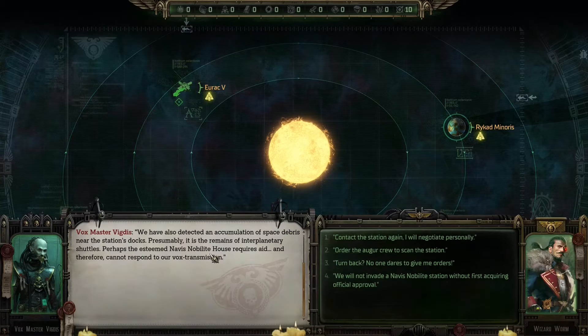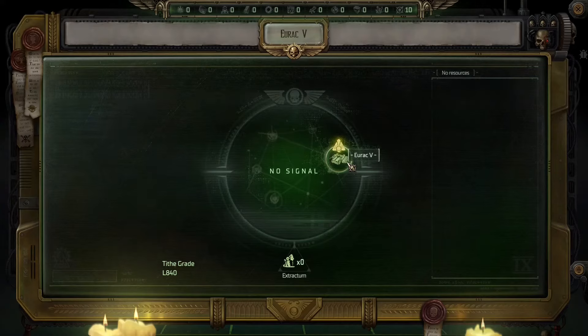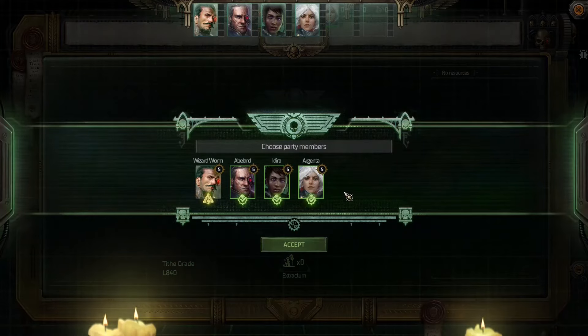There is definitely something wrong with this station — it's not responding and there are plenty of shuttle remains floating all around. Personally, I choose for myself the role of a noble arrogant officer, so my choice will be: turn back, no one dares to give me orders. And of course, order the crew to commence docking. Our first objective will be to explore the station and find the answers.